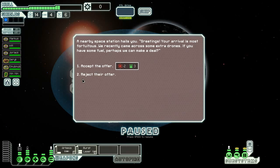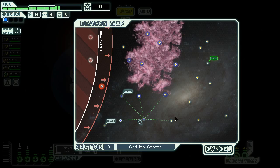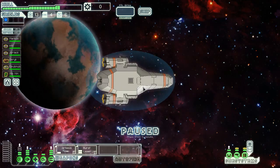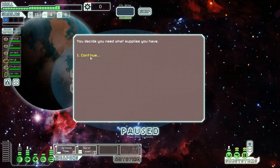An unvisited location. A nearby station hails us — they recently came across some extra drones if we have fuel, but I need fuel, not drones. Jump. You receive a message from a small convoy — they're looking for some military supplies and offering to improve your reactor in exchange. Love to.